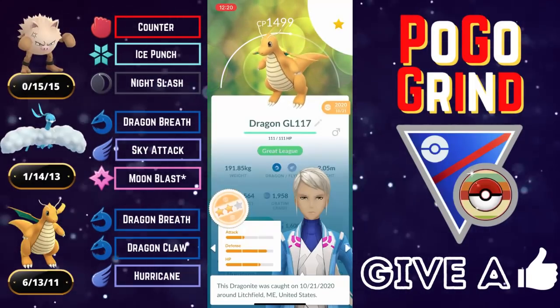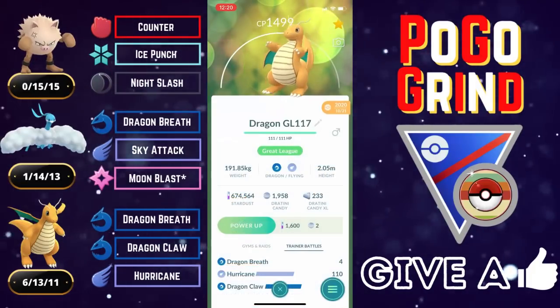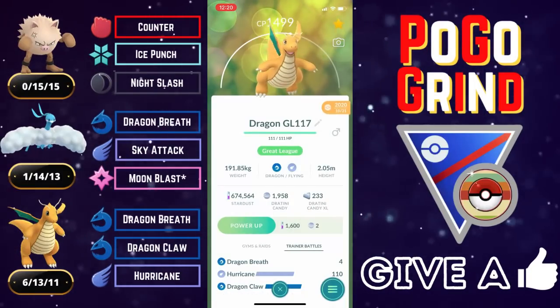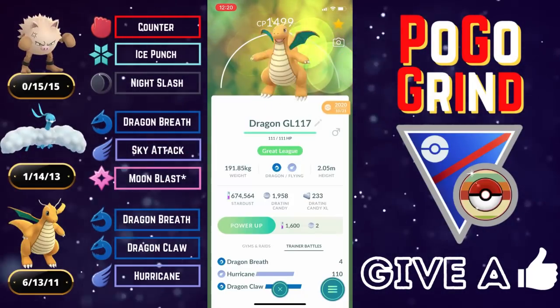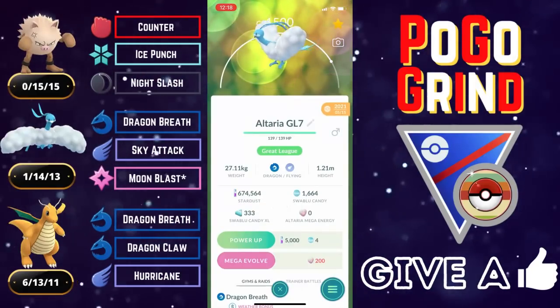Dragonite is the first dragon of the dragon duo on this Retro Cup team. It's gonna be serving as the closer, because Dragonite performs much better with shields. So the idea is to preserve your shields for Dragonite as you safe swap into Altaria on the neutral and losing leads.